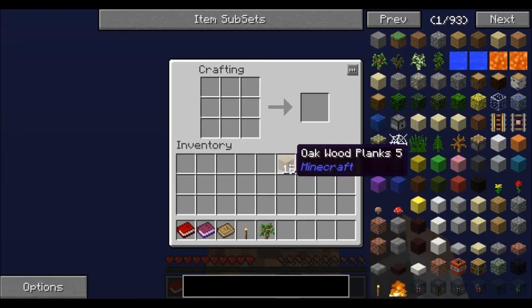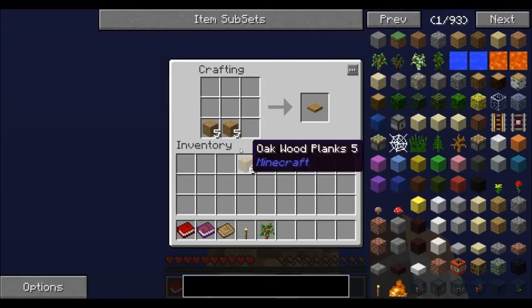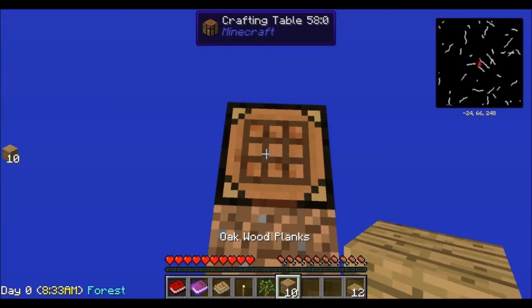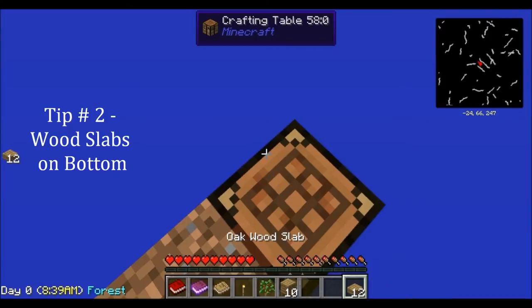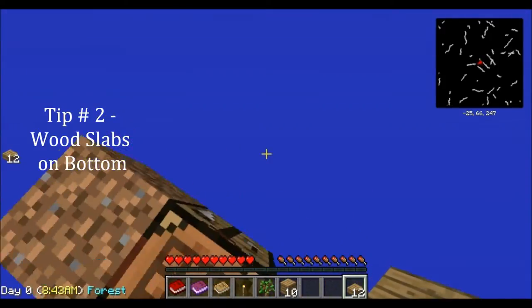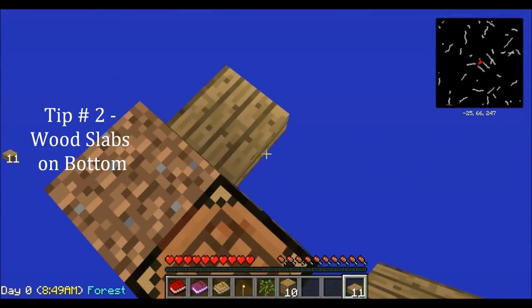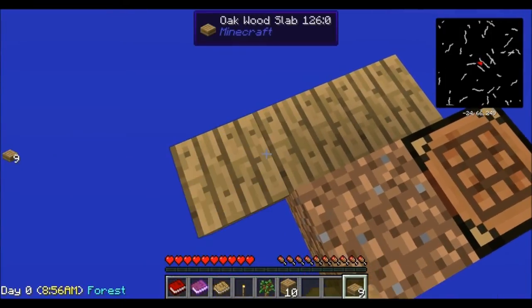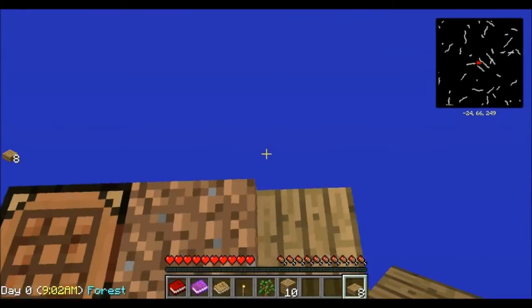I'm actually gonna make some slabs here. The reason I'm using slabs is it uses less wood and it prevents mobs from spawning on it. We're gonna use our oak wood slabs and you want to be sure to put them at the bottom of the dirt block — that way mobs will not be able to spawn on there.